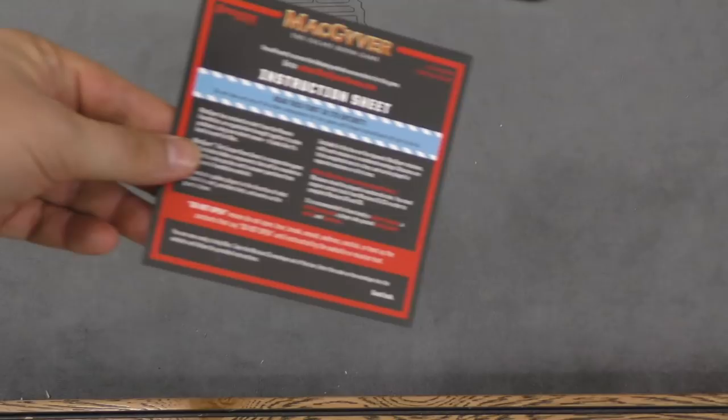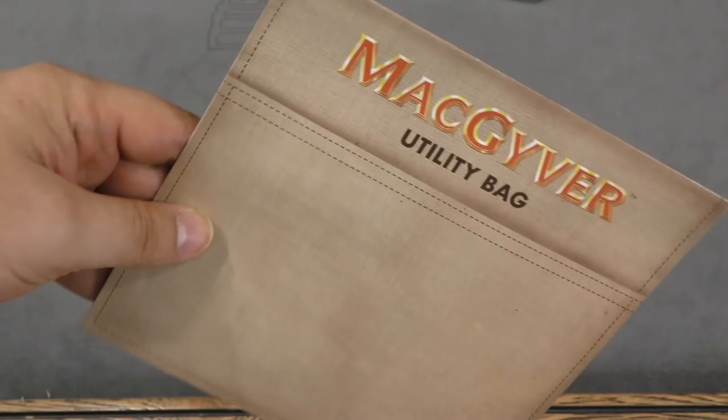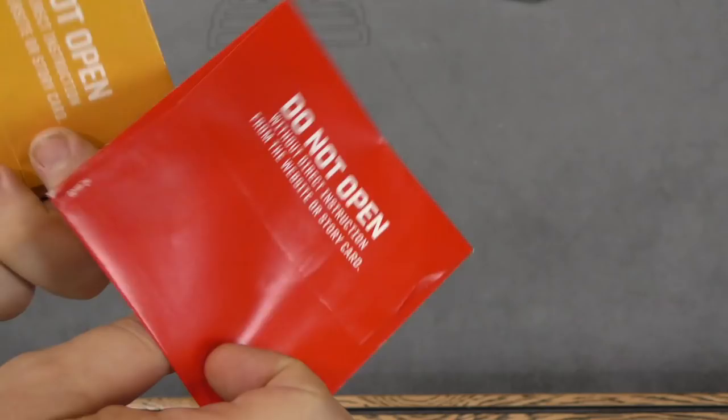As you're playing through MacGyver, you're going to get a big folder based on what mission it is — mission one, mission two, mission four. Inside these you open the envelope and it might tell you some items you need from another mission. There's a little instruction sheet that tells you how to play the whole game, and each mission is going to be different. You have a utility bag and in this bag you keep pieces that you might need from one scenario to the next.